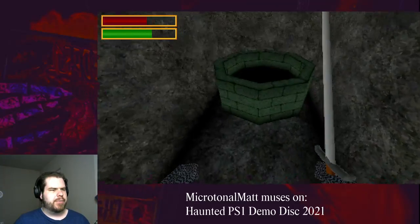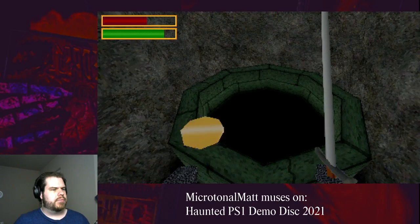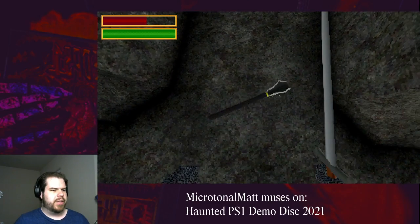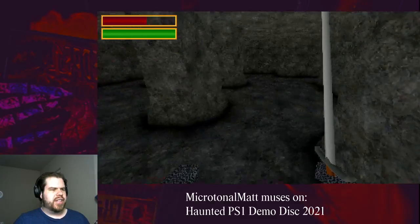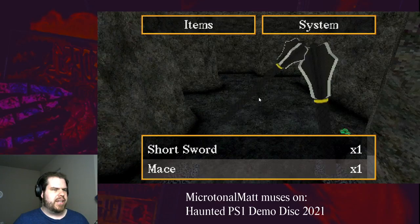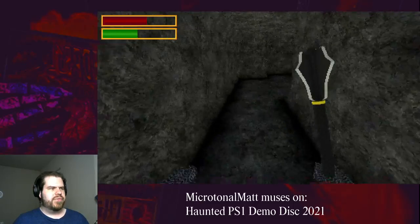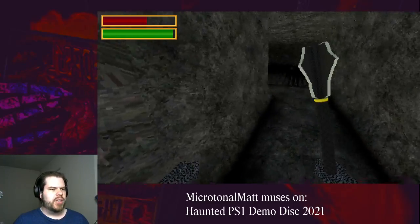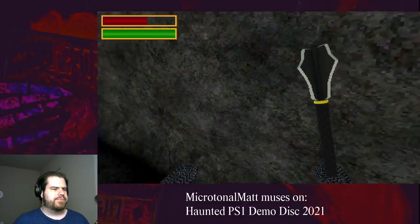If we throw enough coins into the well we get something — we got a mace! And like in the Dark Souls games and in the first King's Field, the mace does more damage to skeletons, so I appreciate that. That was the thing I was missing when I played before — I couldn't defeat the skeletons easily because I didn't have the mace.